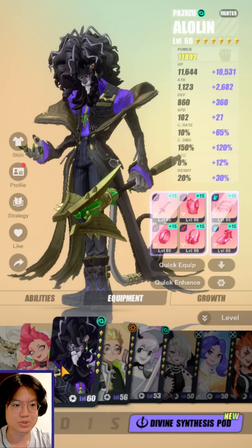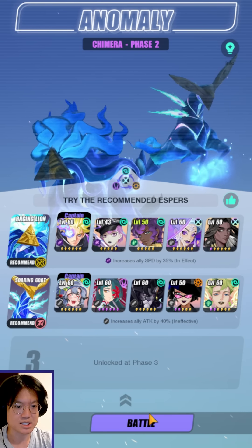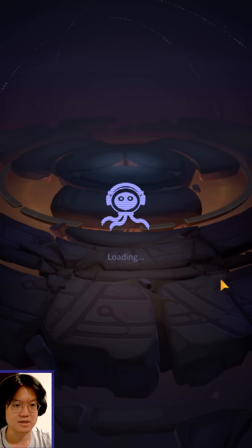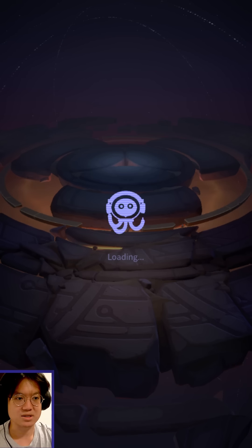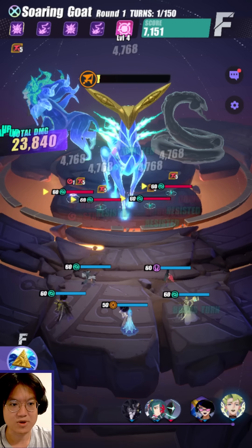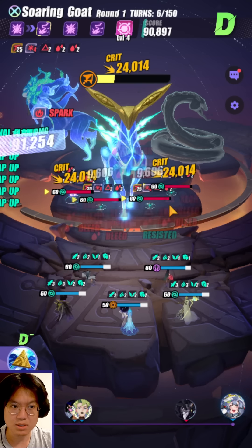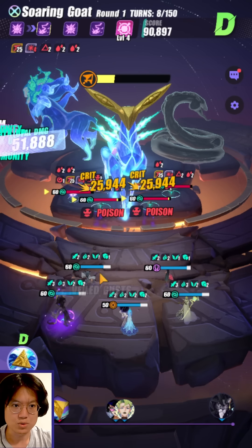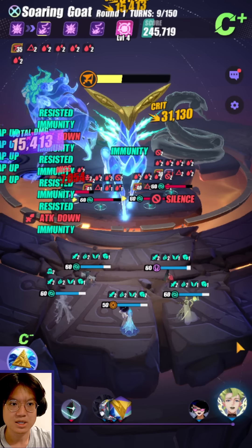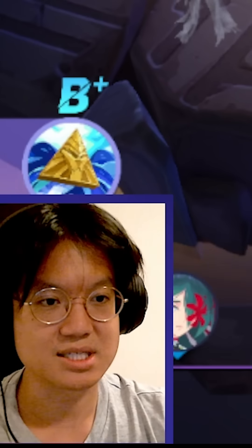Now let's take a look at why he's so good in the Soaring Goat. For the Soaring Goat, we're going to be running a team something like this, just to make sure that we have enough DPS and a little bit of survivability. We're not going to care too much about our first phase; we are more focused on the second phase, because of why Alolin is extremely good for this particular fight. Jiangman uses his third skill here, and we land some extra bleeding stacks from Camille. So it's very important that we have bleeds, and the reason for that you will see in just a little bit.